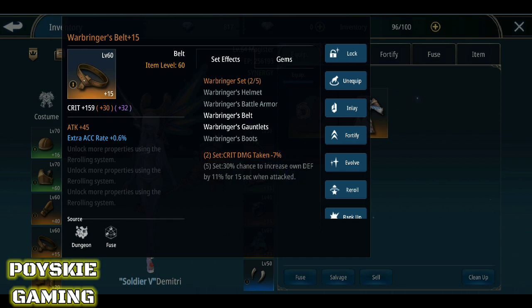Kung gusto mo naman puro crit damage taken reduction, pwede kang bumuo ng dalawang klase ng equipments — tig-dalawa — para maging 14% yung crit damage taken mo. Pwede yun. Bali magiging 14% — malaking bagay yun para sa mga shinobi — kung shinobi yung makakatapat mo, puro crit kasi yung shinobi. Okay din yung dalawang klase — gawa kang dalawang level 60, tapos dalawang level 70 — para maging dalawa yung ano mo. Minus 7% sa crit damage pero may dagdag defense ka dito — 30% chance pag ina-attack ka.